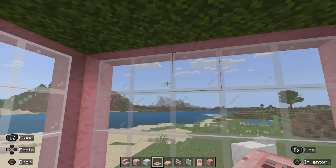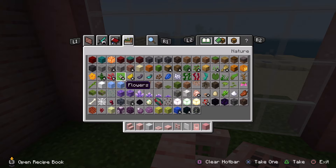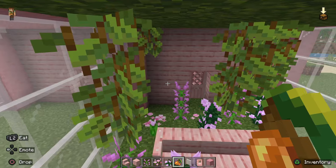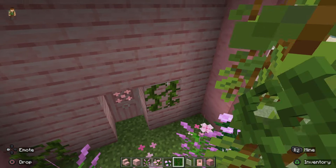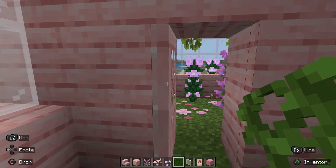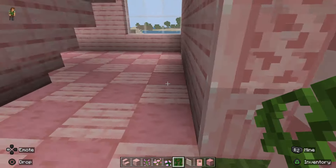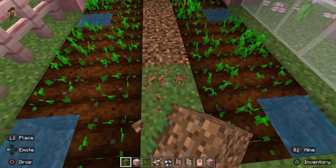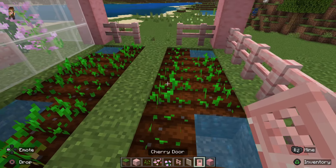A nice little place for us to sit while the sun comes in. Let's grab some flowers — what kind of flowers would look good? I think that looks good. That's our little sunroom, and let's go into our little outdoor area. We'll figure something out later, but for now let's leave that how it is.